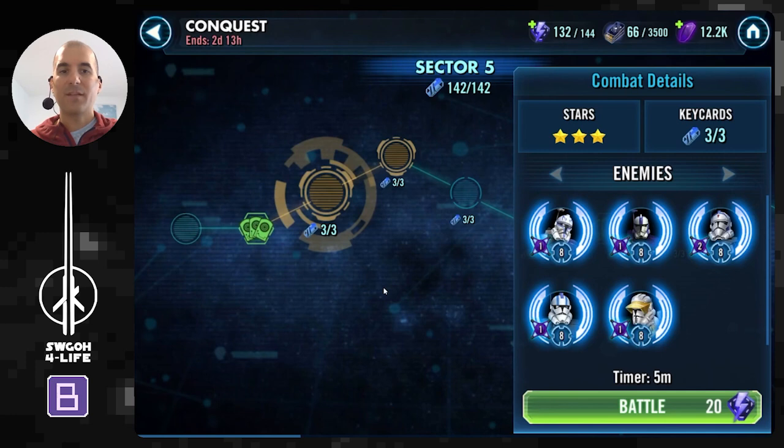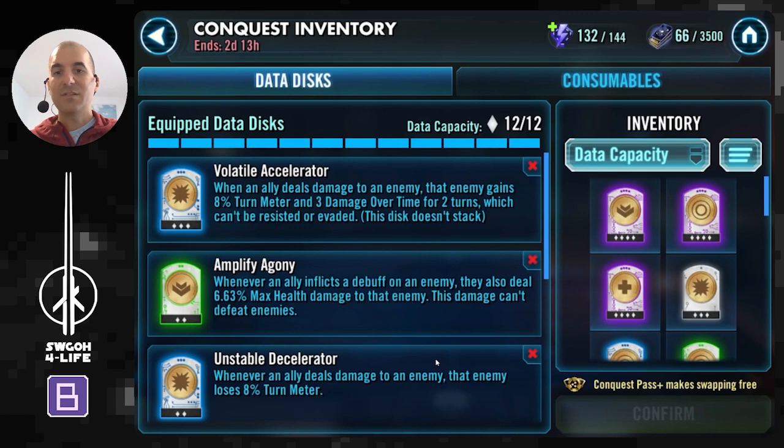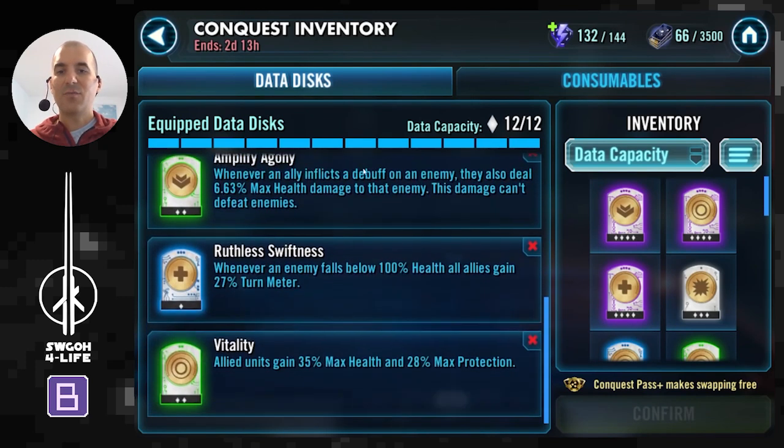In this particular video I'm going up against Rex lead in Sector 5. Obviously in Sector 5 enemies are very fast and over-prepared, and on top of it all, from Rex's lead, whenever you critically hit them they're gaining bonus turn meter. Using teams that can control turn meter to some degree will hopefully help you take these guys out. I'll be using the Gone in 30 Seconds data disk set — this set relies on Volatile Accelerator, two stacks of Amplifier, and Unstable Decelerator to do lots of damage very quickly.